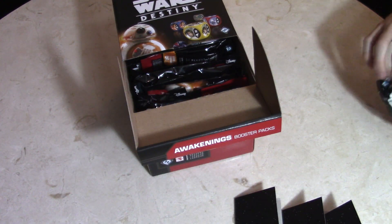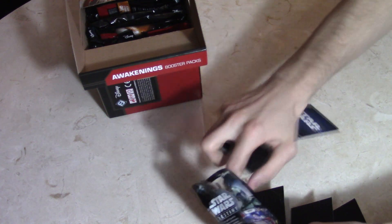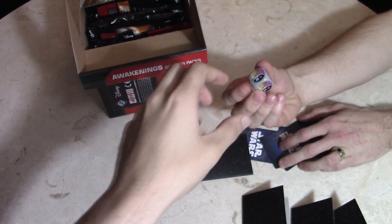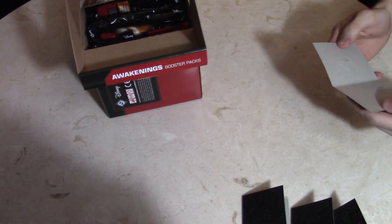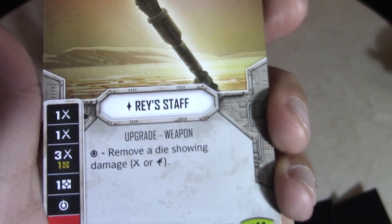Liam's opening his pack. What do we got? It looks like Ray's Staff, which we pulled in a previous video. Liam's pack kind of fell apart there but he got a Ray's Staff for his rare — remove a die showing damage, melee or gun. Occupation, Emperor's Throne Room, Surgical Strike, and Go for the Kill — very cool.